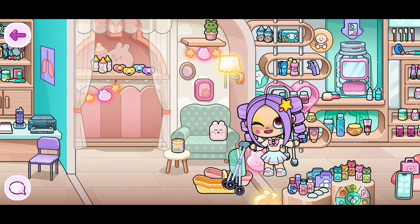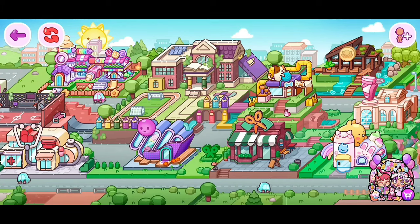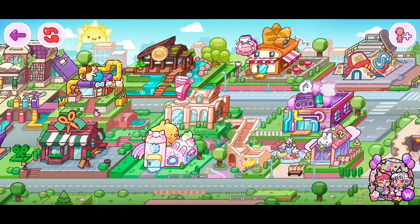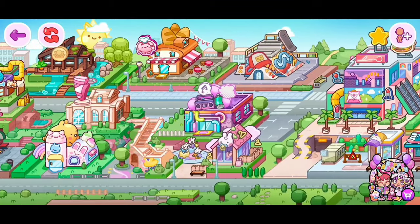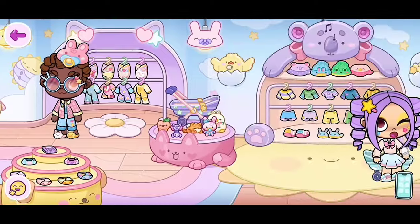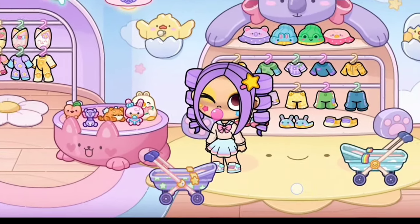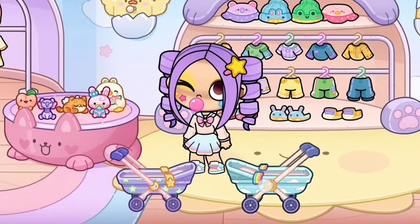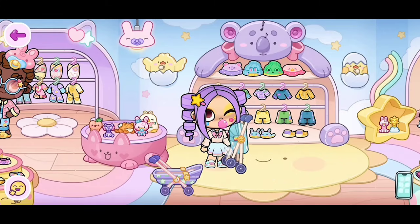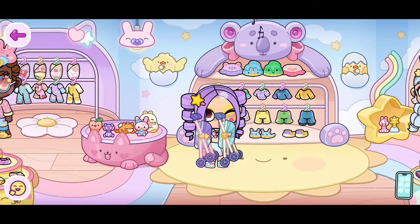If you guys want something better, just click on the purple arrow. So we are heading to another place — this place has some cute strollers. Let's click on the baby and toddler shop. If you guys scroll and go over here, you can see we have this purple stroller with stars and this blue stroller with clouds. How cute is that? I'm just going to use these. Make sure to place them in your character's hand in order to take them with you.